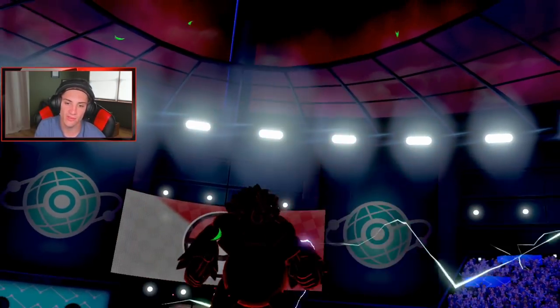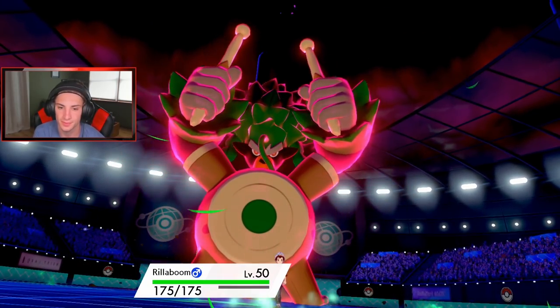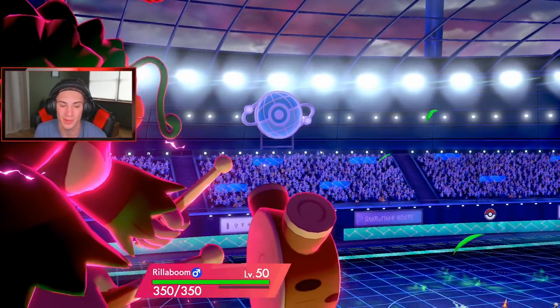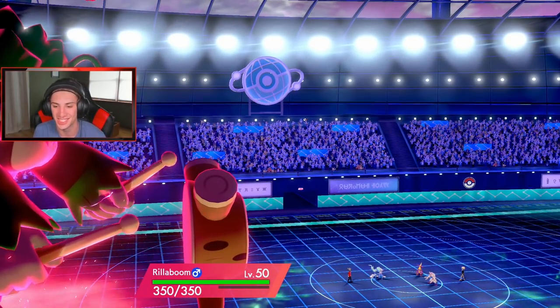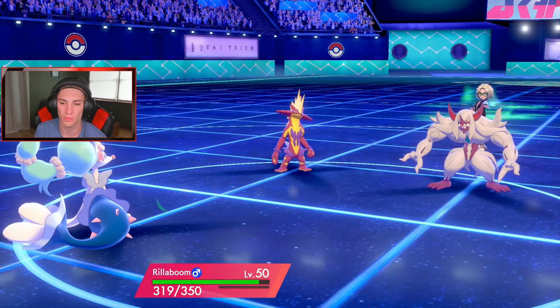I'd love to get a grass move rolling on the opposing Pokemon. I realized in the last battle too — if I would have just gone for my Wood Hammer on Gastrodon, that would have been easy GGs because Gastrodon clutched it up for him. Fake Out comes on my Rillaboom — that's exactly what we wanted.